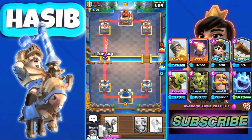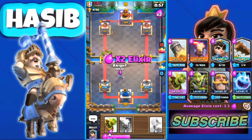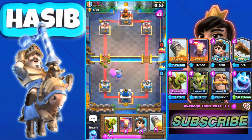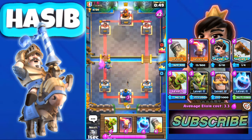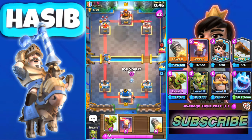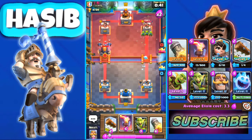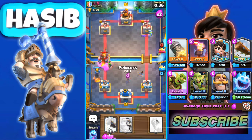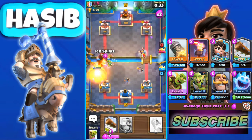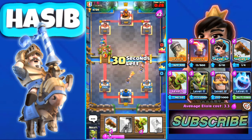We can Arrow-Log it. Our prediction Log wasn't great but right now we can use our Knight to defend. We can use Rocket to take down that tower. We can use our Goblin Barrel here. Princess plus I can protect that by going like this — that's very good.